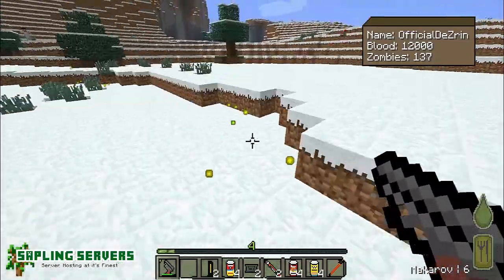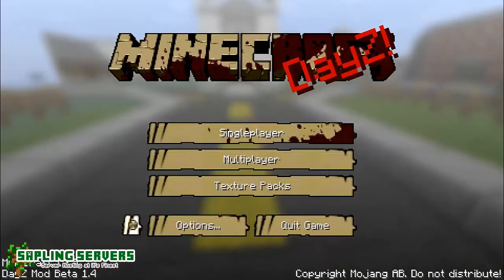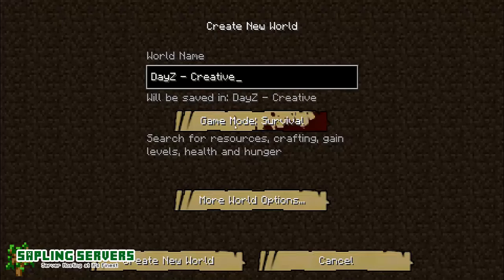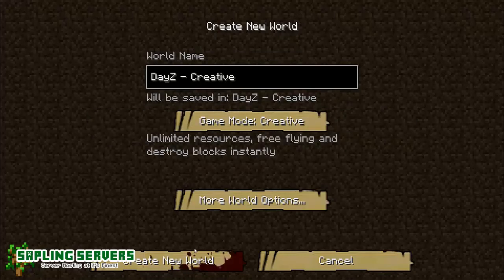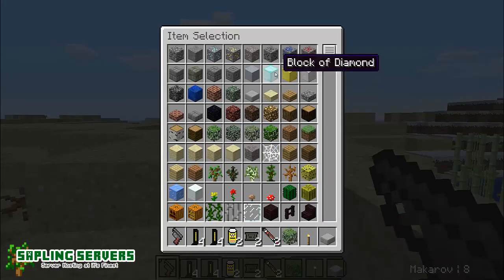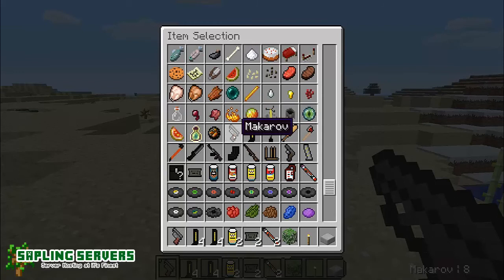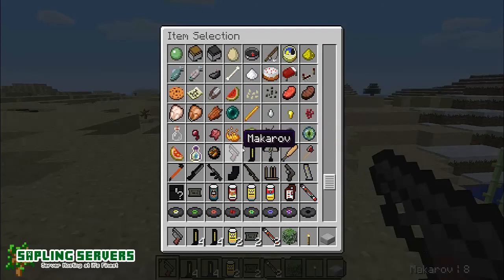So that's been my first survival mod spotlight. Now we're going to take a look at creative and see what's going on over there. And boom — we're in creative. When you start off in creative it gives you the basic items that you get with the DayZ mod and obviously your normal Minecraft items. Most of the items appear to be normal Minecraft, but when you scroll down you get to the limited DayZ mod items — you can even get a crossbow.